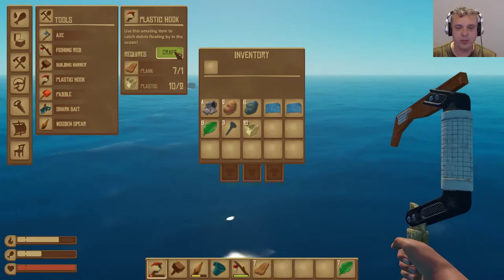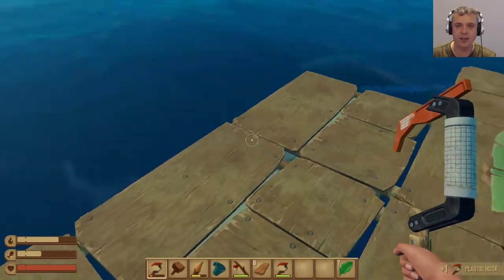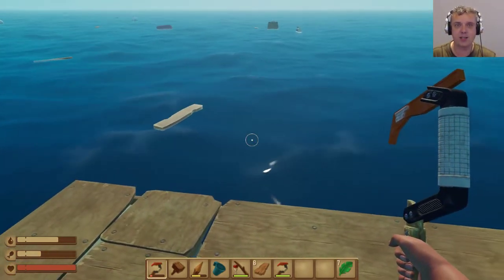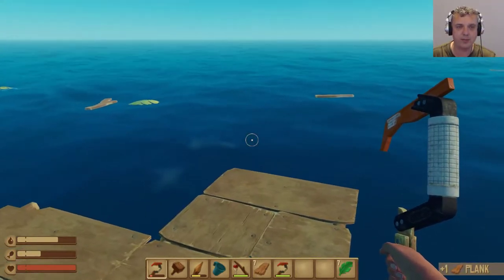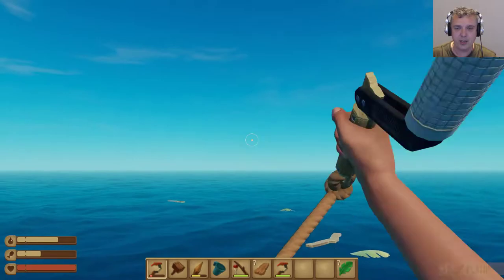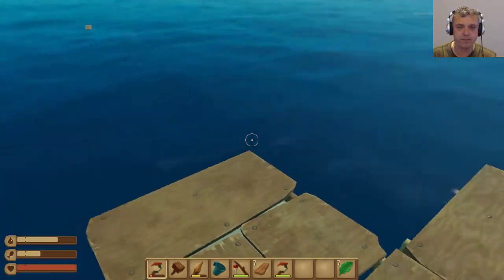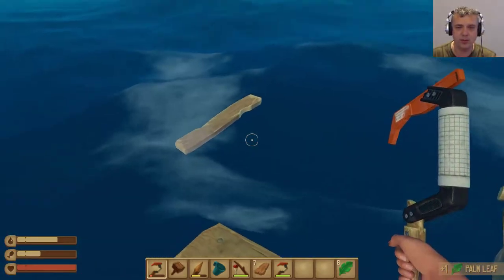I can make a new hook already if I want. I think I should — yeah, okay. Let's start building this extended forward so we can put a sail on it and go a little bit faster. I need a table — oh man, so many things to do.